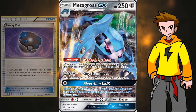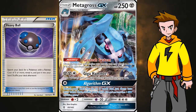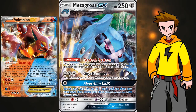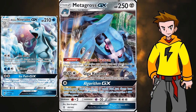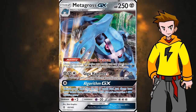The retreat cost of 3 is definitely not appreciated, but maybe we can use Heavy Ball to get that tank out. It's definitely a one-hit wonder, which I'll explain later. Its weakness to fire is definitely not great since Volcanion EX decks are still around and demolish the Metagross GX without a problem. But with all the water decks in the meta lately, that weakness might be held in check. So it's kind of a rock-paper-scissors thing: Metagross GX destroys Alolan Ninetales GX, Alolan Ninetales GX destroys Volcanion, and Volcanion EX destroys Metagross GX.